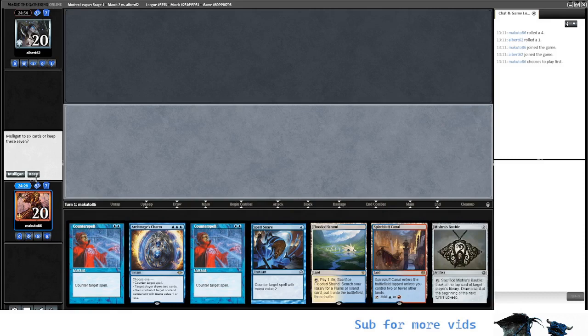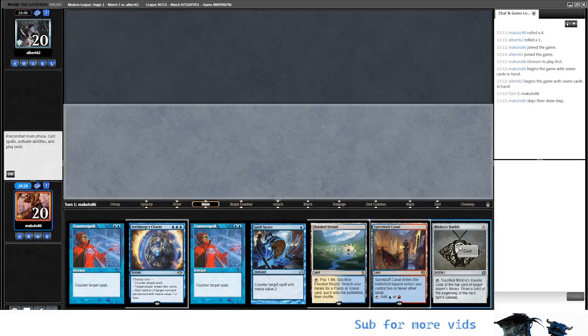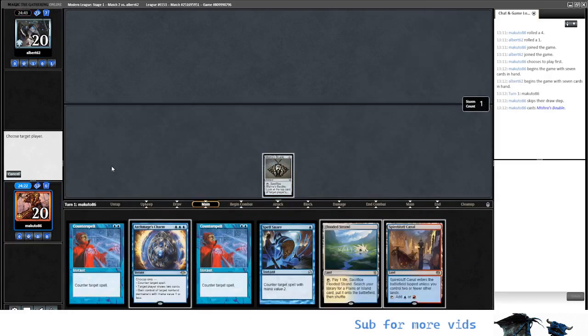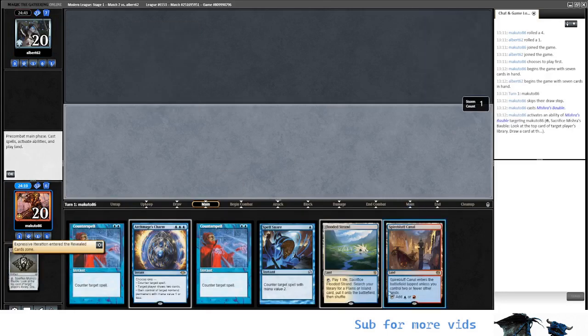Yeah, probably this is Elementals with the Eurion — let's see what it is. I think we want to do here the Minstrel's Bubble, see what we have, and then depending on that we play one land or the other. So let's see what we have. Expressive Iteration — I think we want this card; they told me it's pretty good.